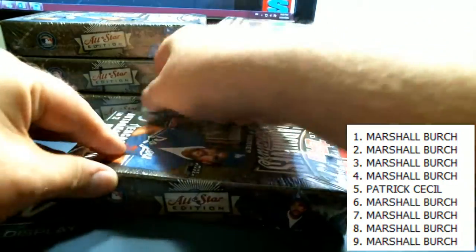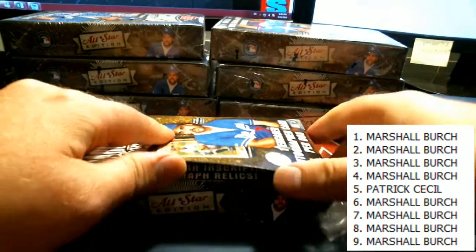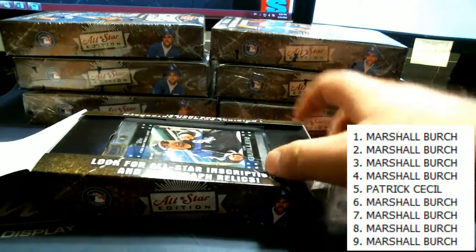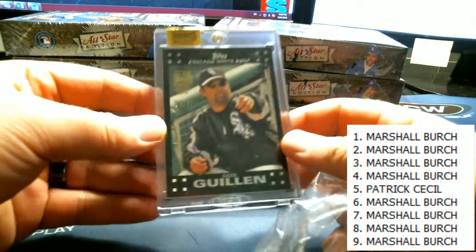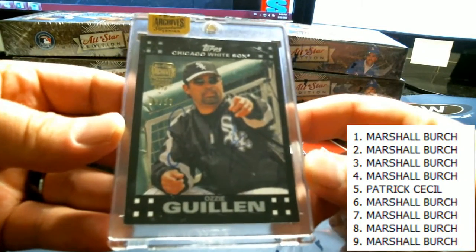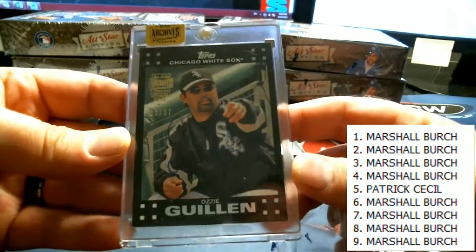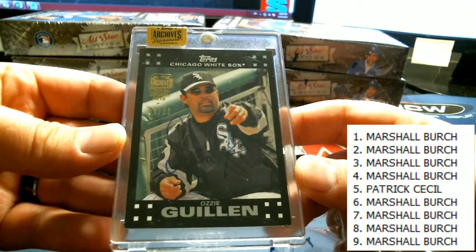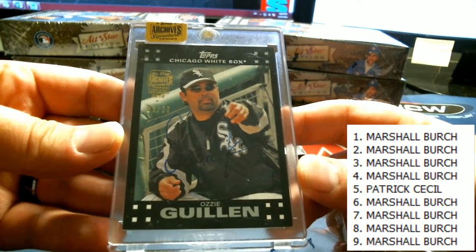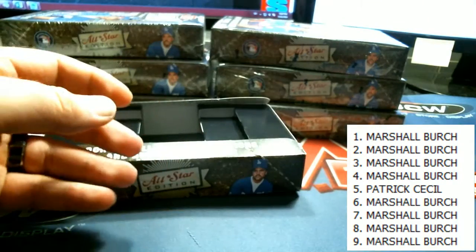Next up in archives — Ozzy Guillen. That is a 2 of 27. So you got the extra box, man — you will get the extra box, Marshall. That's a low number. 2 of 27, Ozzy Guillen. Very nice. Nice one there for Marshall.